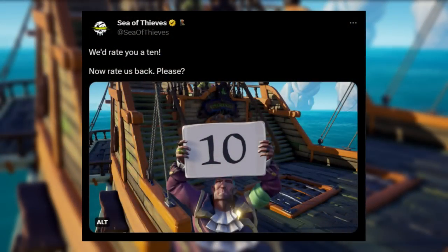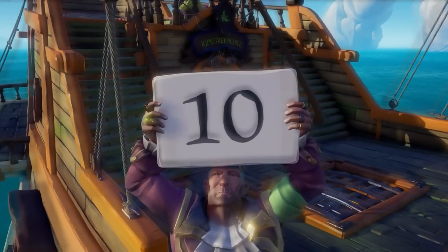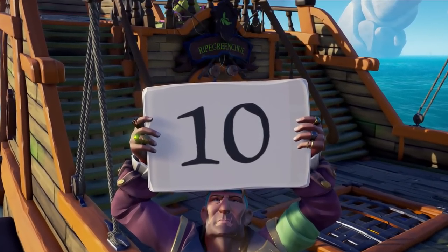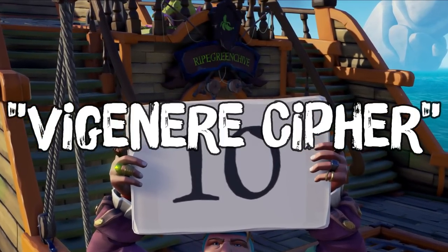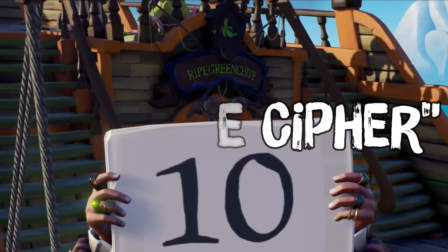Sea of Thieves then posted something with the message 'We'd rate you a 10, now rate us back please.' In this image you can see a ship's crest which says 'Ripe Green Chive' — an anagram for a Vigenère Cipher. The Vigenère Cipher always requires a known key to decode, and the most promising was BOUNTY, so we went with that.